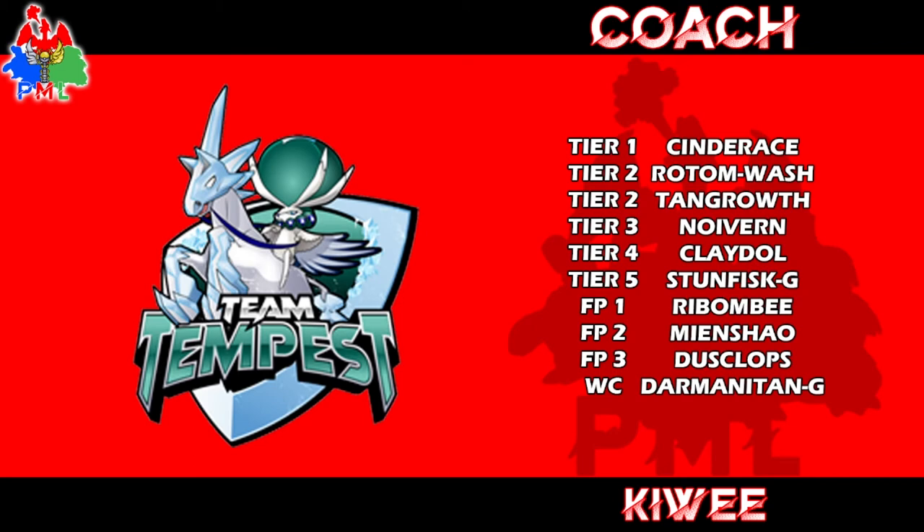Meowshadow is there too, and if it can get set up under webs and fire off a Max Airstream with Acrobatics or Bounce, plus Max Knuckle, that could be really handy for Kiwi's team. The concern with Noivern is it doesn't get Max Knuckle, so it can't even patch its Special Attack in the Dynamax state. Cinderace and Darmanitan also can't Dynamax at all in this league, making Dynamax choices a bit predictable.